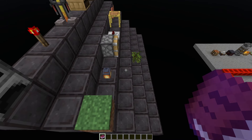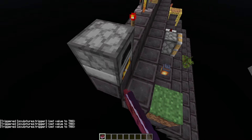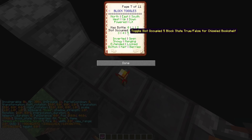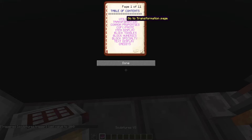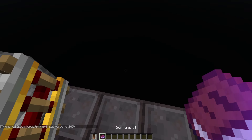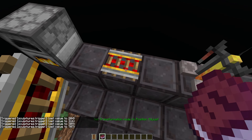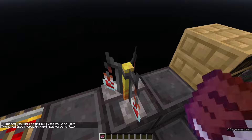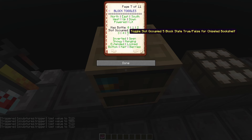We also have other block toggles for specific things. For furnaces, blast furnaces, and smokers, we can toggle on and off the lit block state — and now we get the fire in front of the furnace. For redstone components, we can toggle the powered state. For example, if I put in a rail and toggle powered, there we go. It helps if you know what block state goes to what block. We can also toggle bottles in a brewing stand on and off, and do the same with a chiseled bookshelf — toggling whether or not there are specific books inside the shelves.